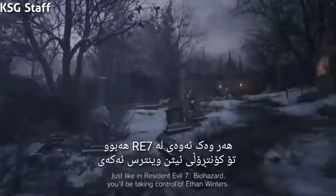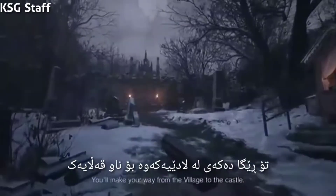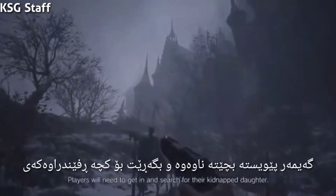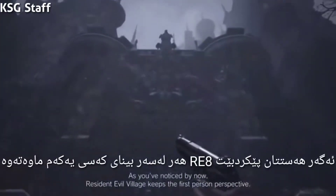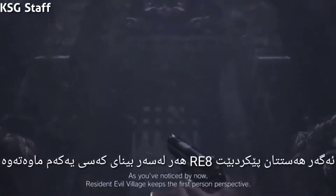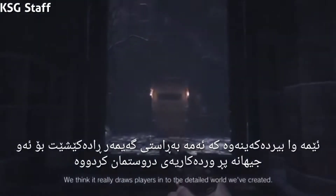Just like in Resident Evil 7 Biohazard, you'll be taking control of Ethan Winters. You'll make your way from the village to the castle, where players will need to get in and search for their kidnapped daughter. Resident Evil Village keeps the first-person perspective, and we think it really draws players into the detailed world we've created.